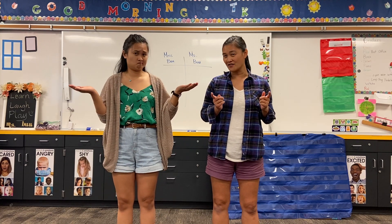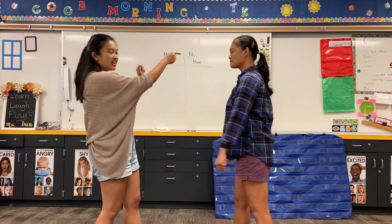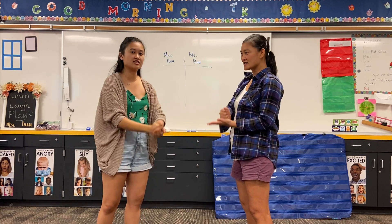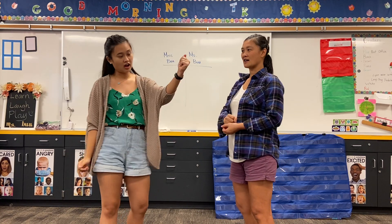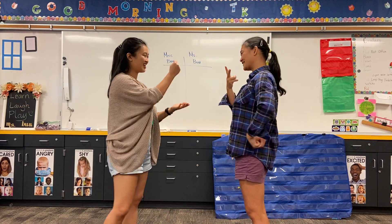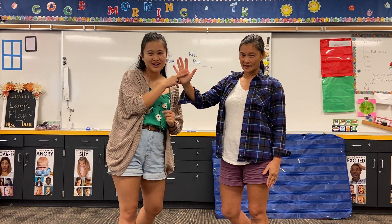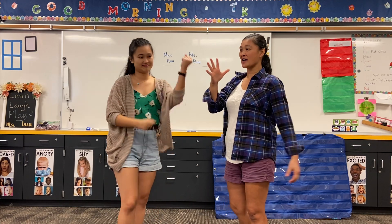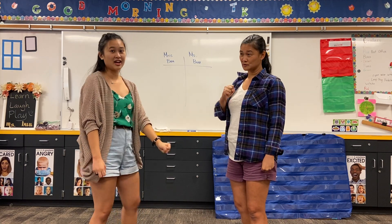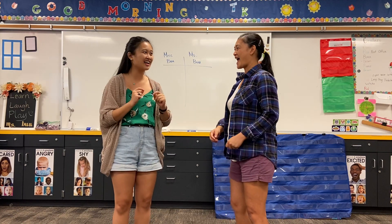If you haven't heard of it, Miss Boo will explain it. How rock paper scissors goes is that you face a partner, hit your hand with your fist, and say rock paper scissors shoot. When you say shoot, you choose rock, paper, or scissors — you can only choose one. Scissors can cut paper, paper can cover rock, and rock smashes scissors. That's how you get a point.